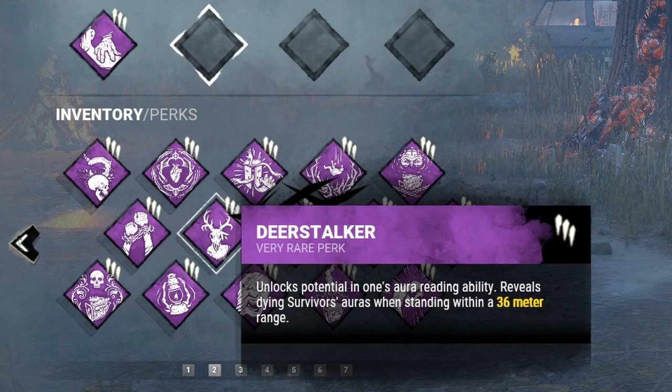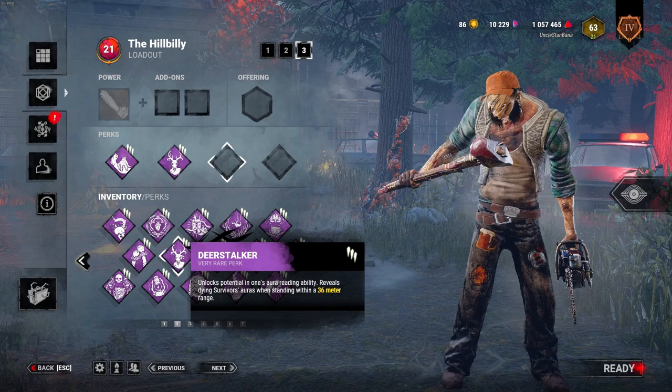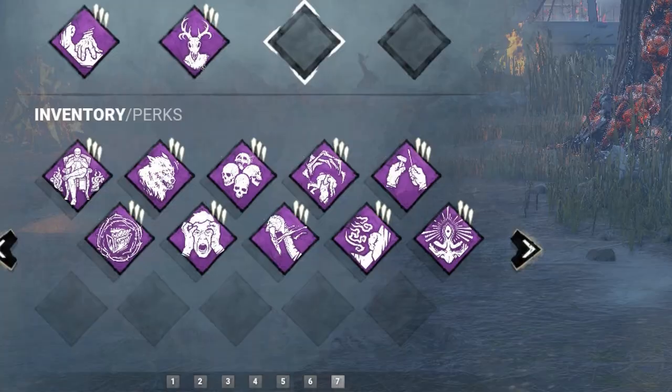The next is Deerstalker, which will show auras of survivors that are slugged. This can be very helpful since Billy can quickly down two survivors in a small amount of time with his chainsaw, but can help you find where the slugged survivor is located if you lose them.